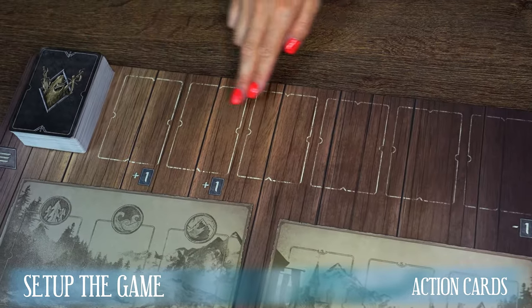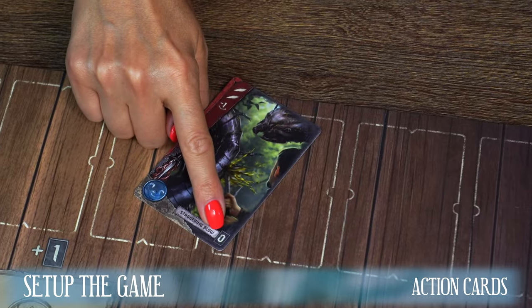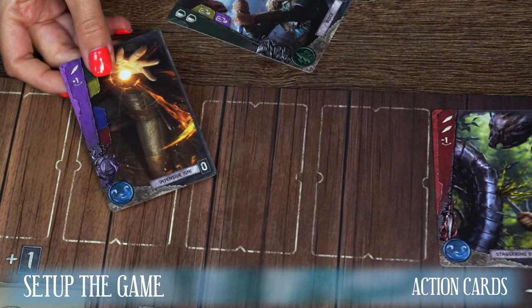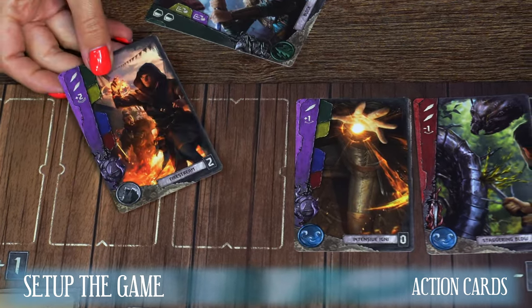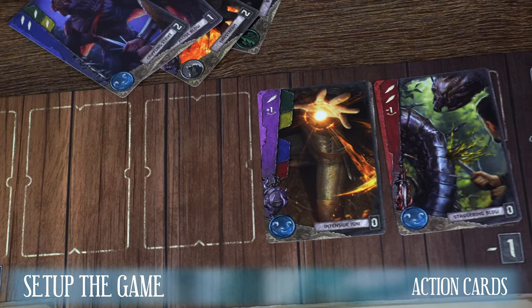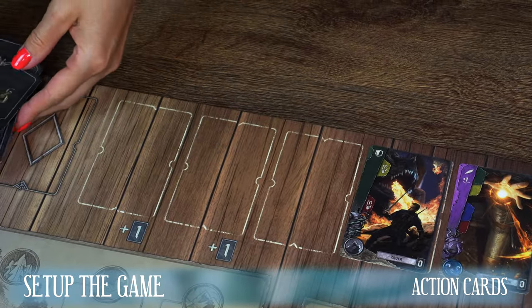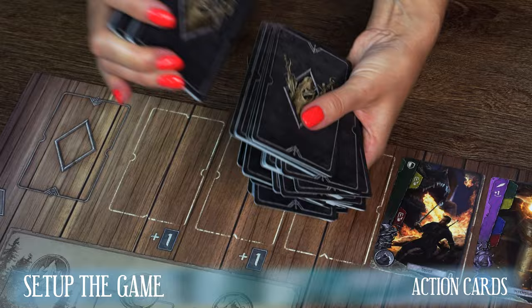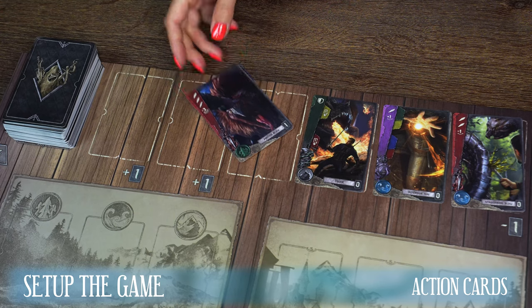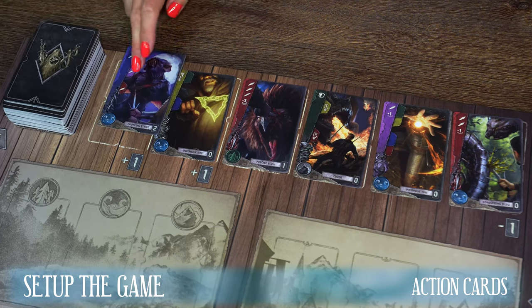Now create a pool of face-up action cards from these cards by drawing cards from the deck. On the first three spaces from the right, randomly place three cards with a cost of zero. Draw from the common deck action cards until you discover three cards with a cost of zero. Place them in a random order on the first three spaces on the action card track. All remaining cards uncovered during this action, each with a cost higher than zero, should be shuffled back into the common deck. Then complete the remaining three spaces of the track by revealing three action cards from the top of the common action card pool.